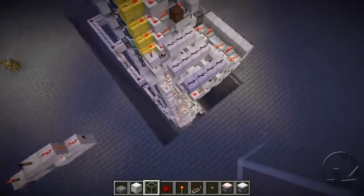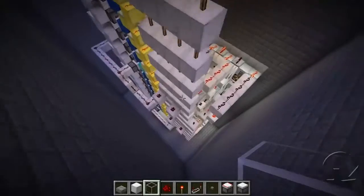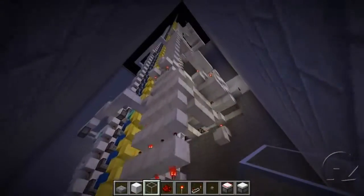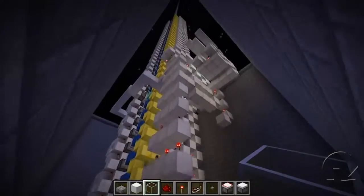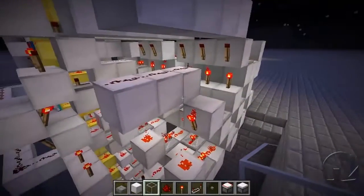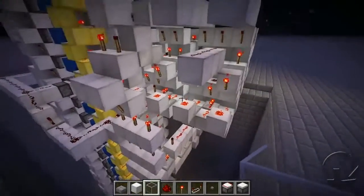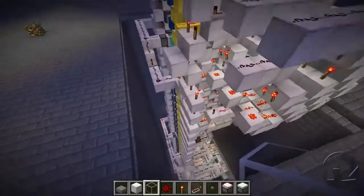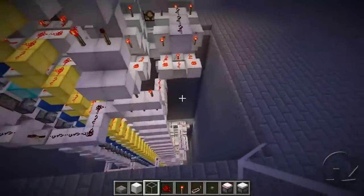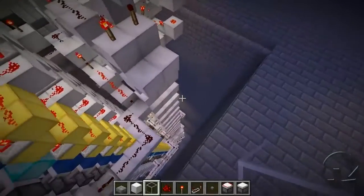The one addition I have made to the elevator so far is this torch tower going up here. This is allowing the RS NOR latch arrays to communicate between each other. At the moment it's only for going up — I don't have the downward communication yet. So if we wanted to select this floor from all the way down at the bottom, that would work now, but if we wanted to select the bottom from all the way up here, the RS NOR latch array down the bottom doesn't know yet that it's been selected. I'll be trying to add in the downward communication between now and the next episode. Even though this looks extremely simple, it did take an absolute ton of tinkering.